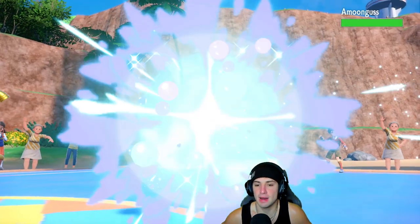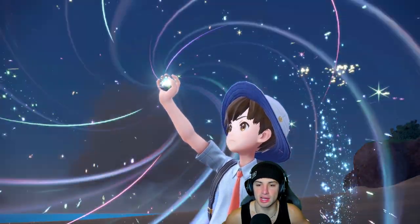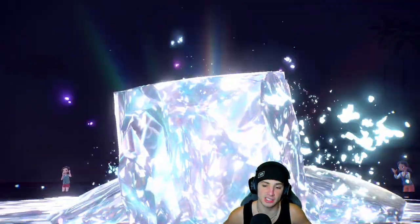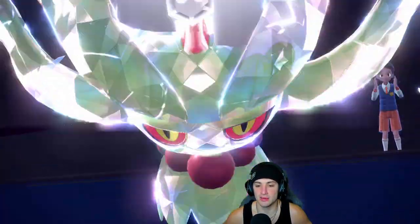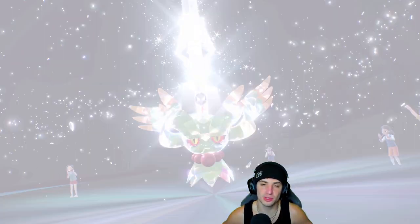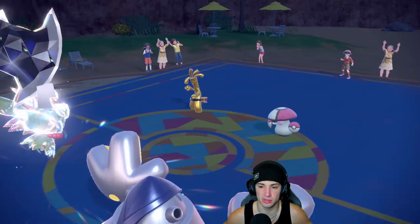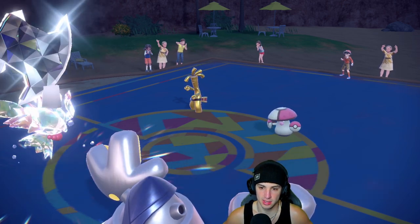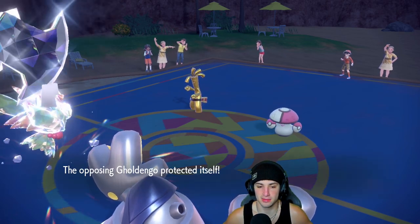Amoonguss comes out, that's fine. As long as I get these boosts going I'm going to use Tera Sieze just so Make It Rain doesn't do crazy damage on me. We opted for Swords Dance instead of Fake Out — a great call predicting the swap — and our opponent ends up just Protecting Goldenglow. This is just a resource play and now our opponent's like 'come on man, you really setting up a Swords Dance?'